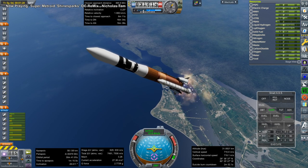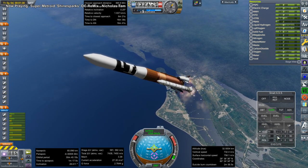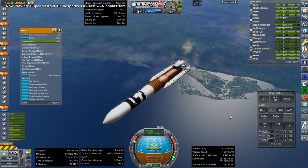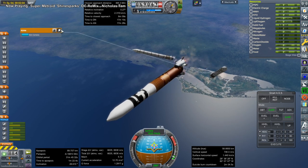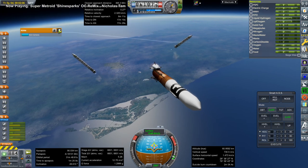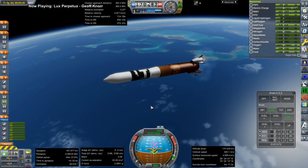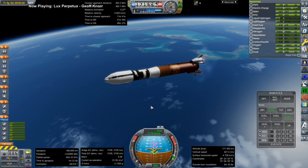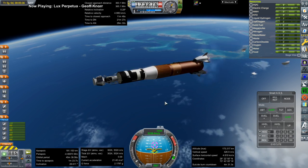What we're launching here is Skylab. I wanted another station besides the ISS as a destination for tourists in this install, so Skylab 2 is an option. This is Raider Nick's Skylab from the Skylab mod. And we lost one of the solar panels right when we brought it out to the launch pad — those fairings really cut it close.